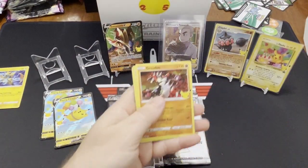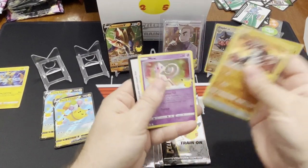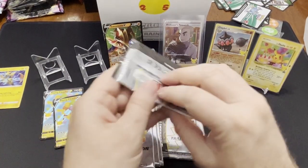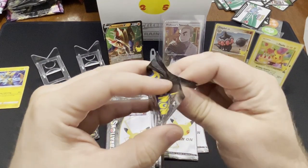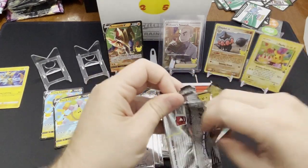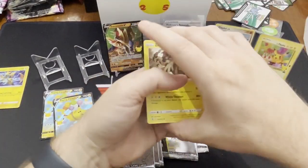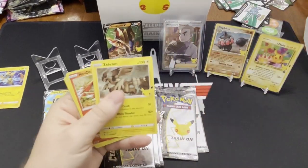Lugia, Groudon, Kyogre — it's very slightly off-center. Another one of those wasted packs. All right, we're going to keep on going here. It looks like it's left or right a little bit — that's okay. You put it up on the stand, it's still a cool one. Did I just throw one of our cards away? I think I just threw one of the cards away with the wrapper.